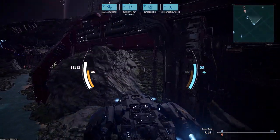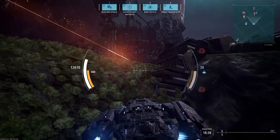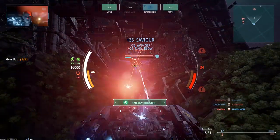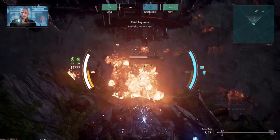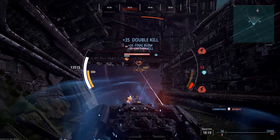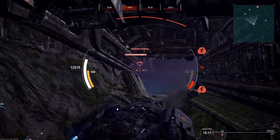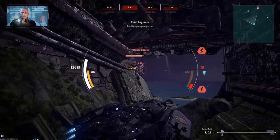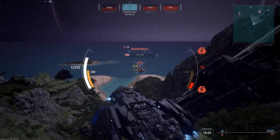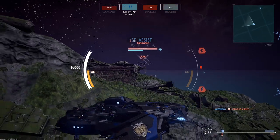We saw those two artillery cruisers a while back - let's go and say hello. Beam amplifier going - look at the burning damage. One down! Time to go for his buddy. Blast pulse is golden. Now we have a little corvette. You know what scares corvettes? This thing. The Jupiter Arms tacticals are designed to take out these little sneaky ships, because corvettes are fast - but so is this little guy.